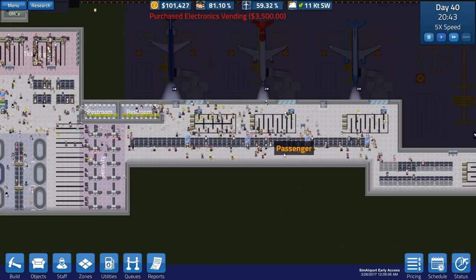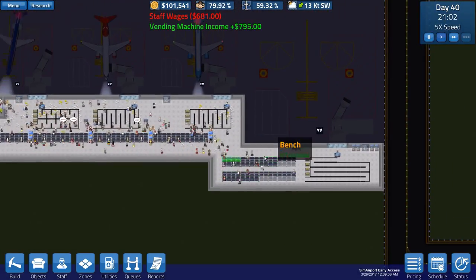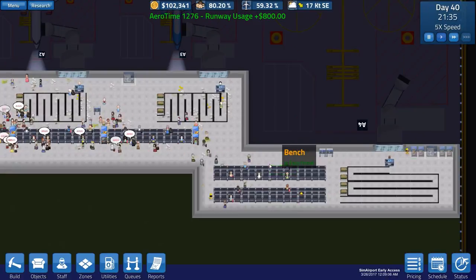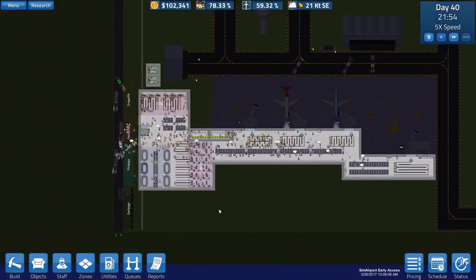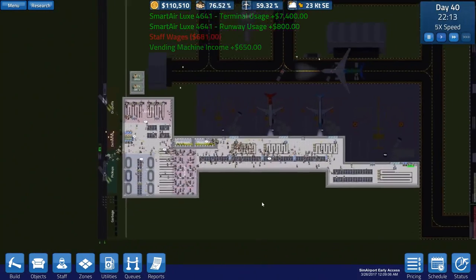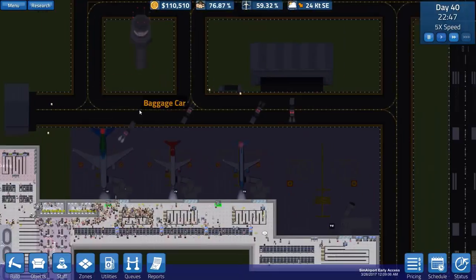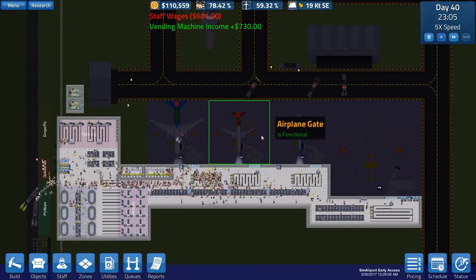That should hopefully stop people going all the way back over. The latest test build does put in a planning tool but I haven't tried it - I don't like running on test builds, the game's buggy enough without that. Anyway, it looks like we've got a lot of buggy baggage cars just standing around. I can click on them but I just can't do anything with them.